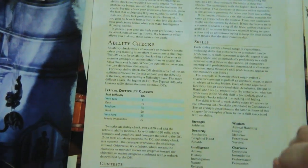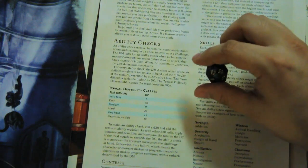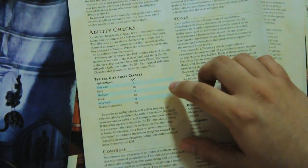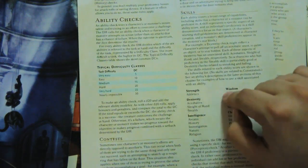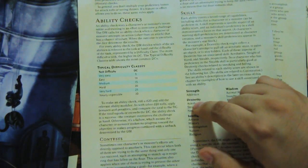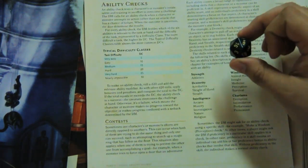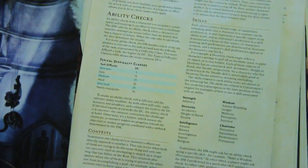There are three basic types of D20 rolls: ability checks, saving throws, and attacks. Ability checks use a D20 plus the relevant ability modifier, and if the action involves a skill you're proficient in, you add your proficiency bonus too. Typical DCs range from 5 to 30, with 15 being medium difficulty. Contests are a related type where instead of a set DC, the DC is the result of another creature's ability check.